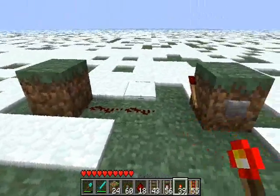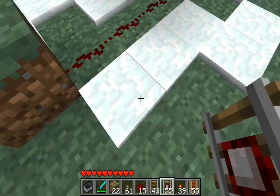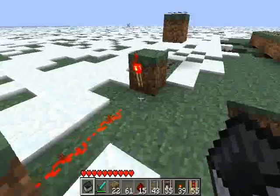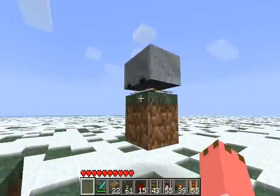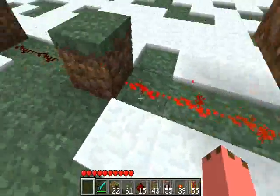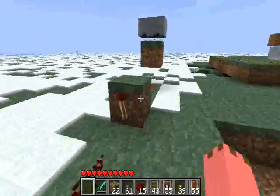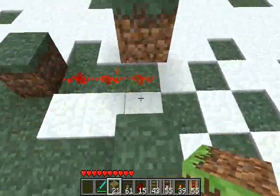This one works. If you have a detector rail like this and put it up — there. The detector rail activates this, knocks out that torch, and lights that one. If this one moves away...